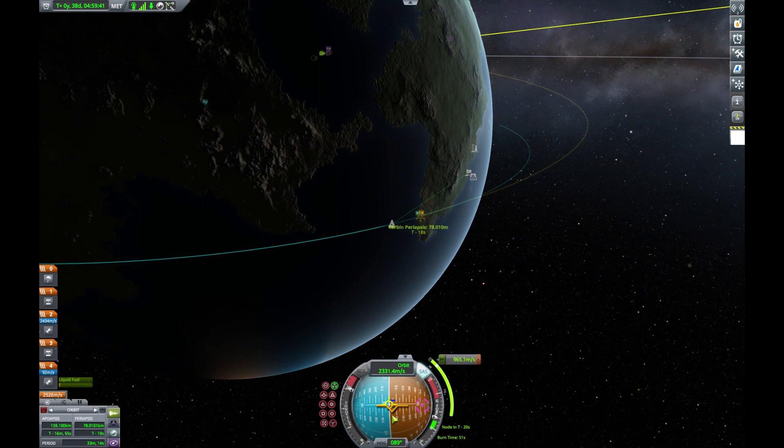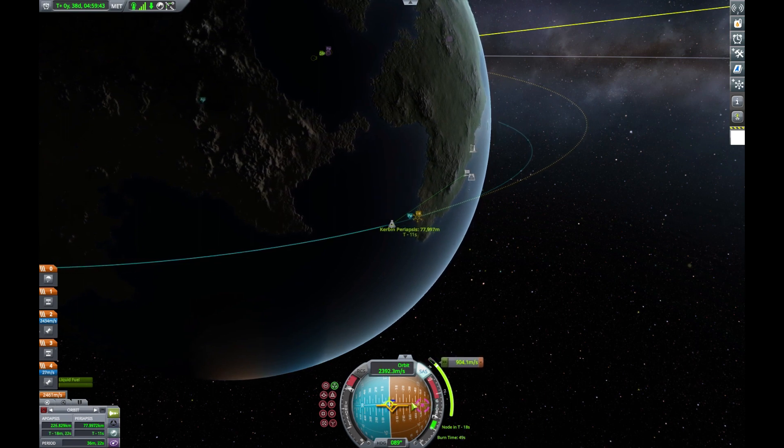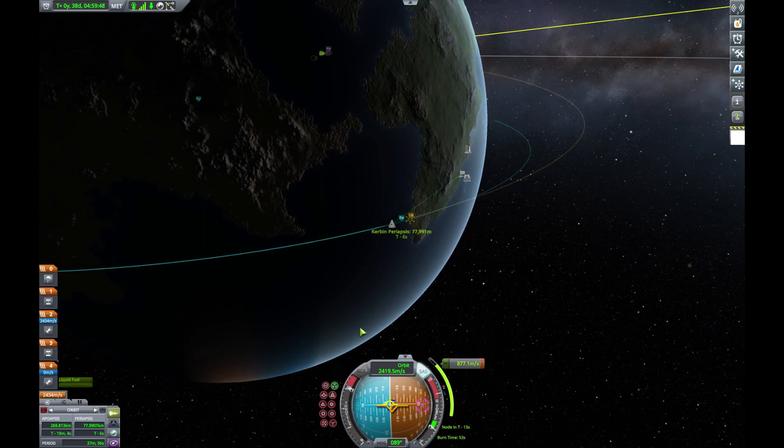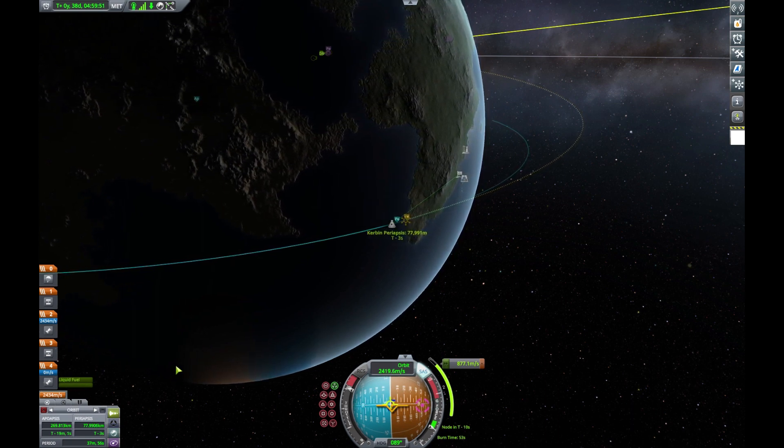You can start burning once you're ready. Just going to click stage separation, and then we'll just burn all the way till the green bar hits zero, and then we can stop.